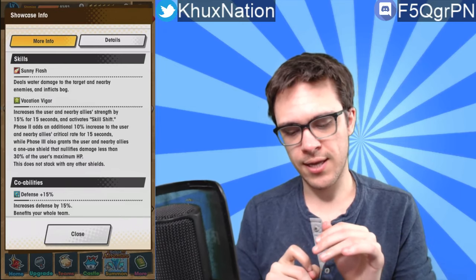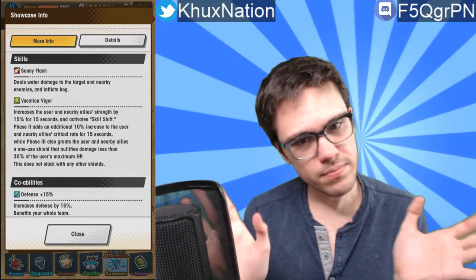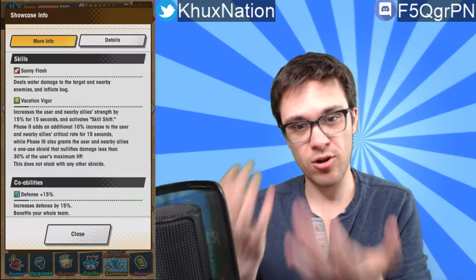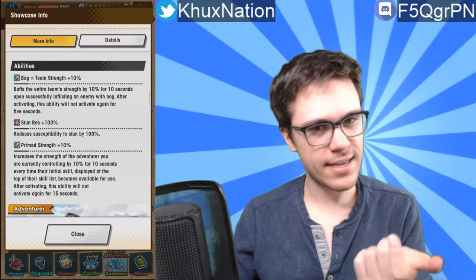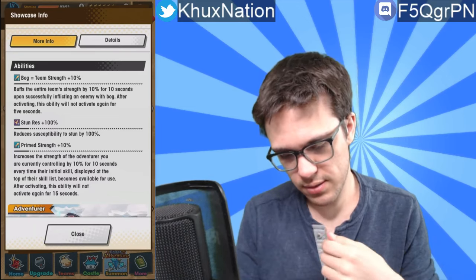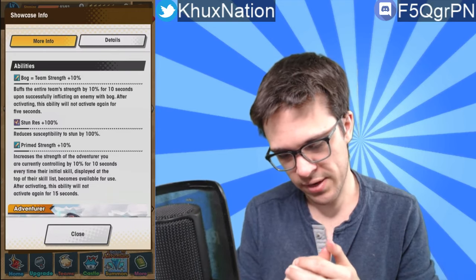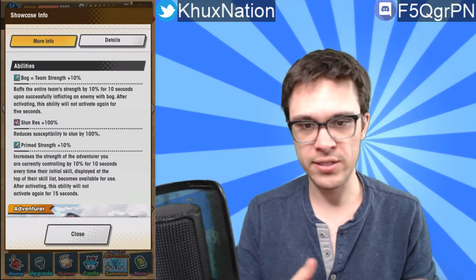Overall, her abilities aren't really that fantastic in my opinion — a lot of what she can do, other characters can already do too. Her co-ability provides a 15% team defense buff — kind of standard. Her first passive, Bog, buffs the entire team's strength by 10% for 10 seconds after successfully inflicting an enemy with bog, and after activating this ability it won't activate again for five seconds. This synergizes perfectly well with her first activated ability which already inflicts bog.